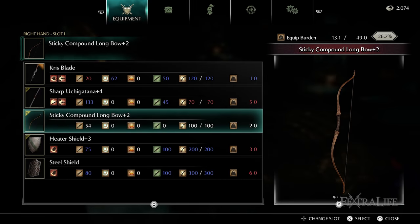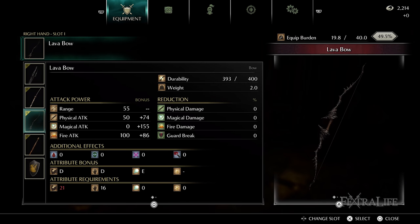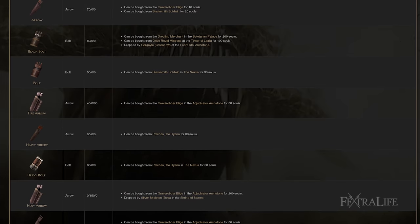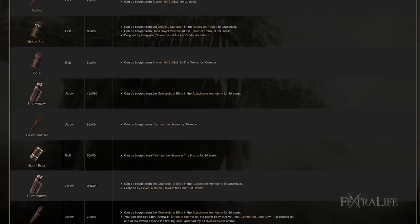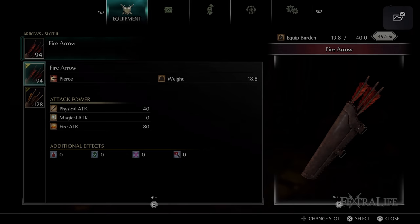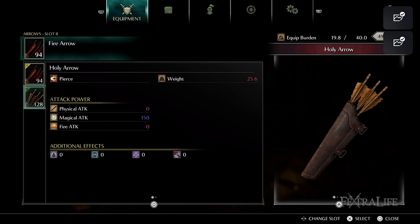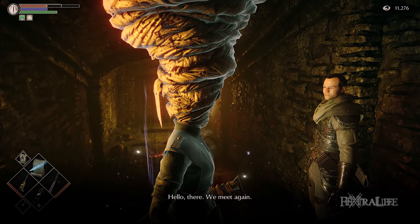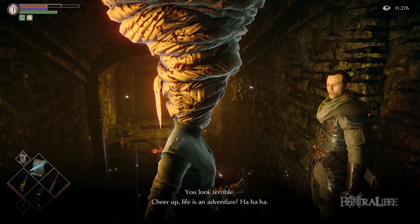This means for the Compound Longbow you need 15 Strength, and 14 for the Lava Bow. All arrows are not created equal and some arrows do more damage than others in Demon's Souls. You will always want to use the best arrows you can in order to deal the most damage per shot, and the arrows you want to use for this build are Fire Arrows and Holy Arrows.